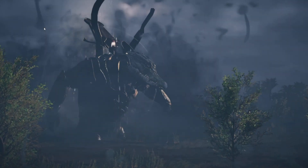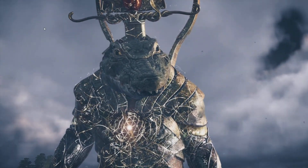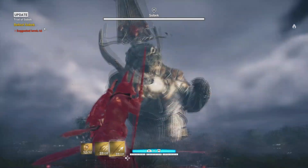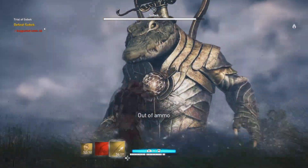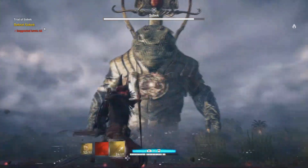Just a couple more weeks and I've got to deal with the hard mode god, which in this case is Sobek. Sobek and his minions will be three levels higher than your highest level, regardless — so if you're level 40, he'll be 43; if you're level 55, they'll all be 58.